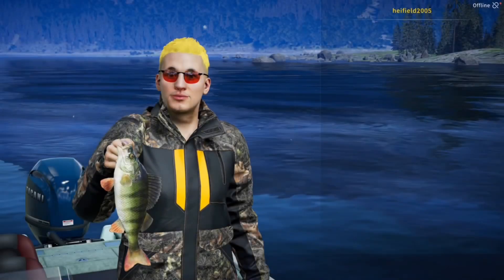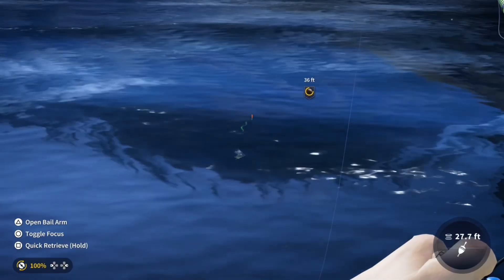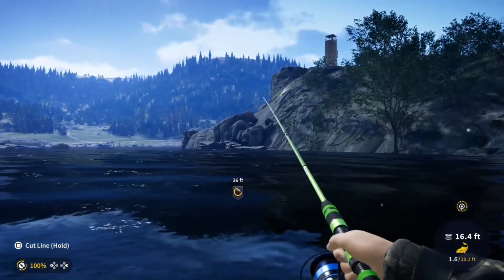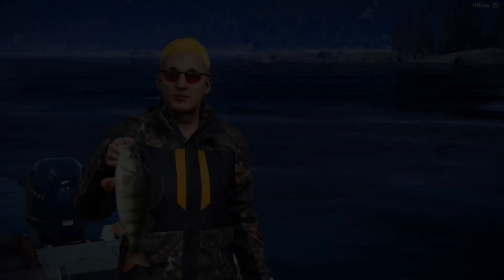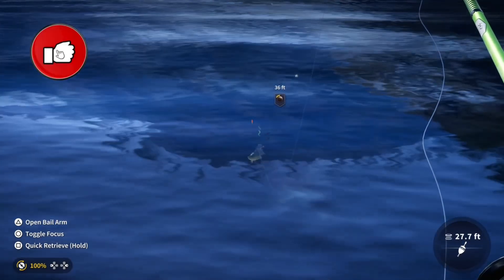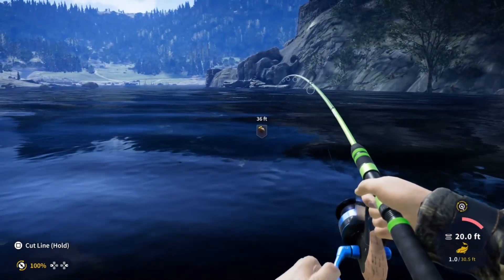I've been catching these using a size nine hook with minnow — we'll know the full setup at the end of the video. Surprisingly, the pike don't bite on the size nine with minnow, even though pike like minnow, so it must be a hook thing. It keeps them away, believe it or not, and it works. A little tip for anyone who doesn't want to catch pike with minnow: use a size nine hook.